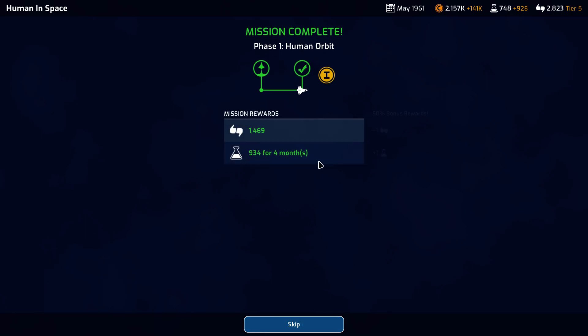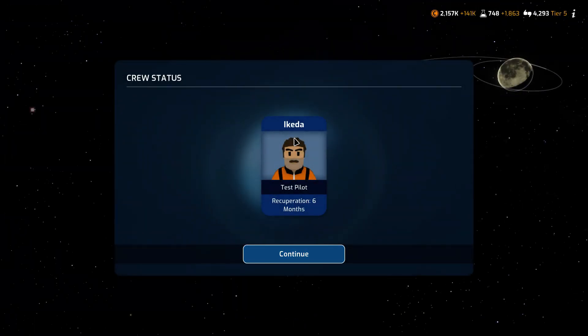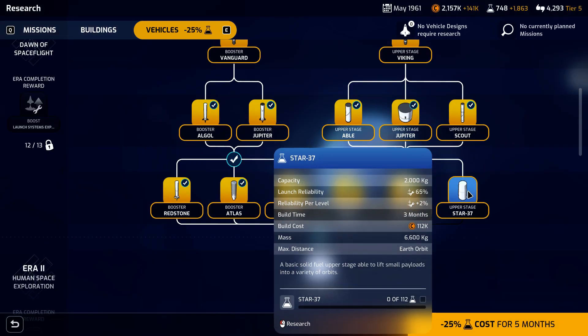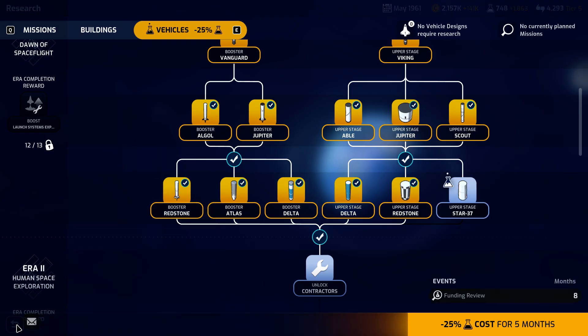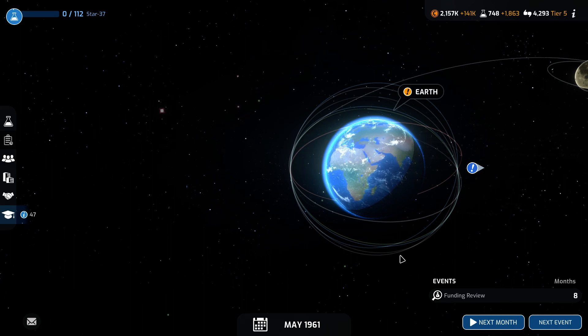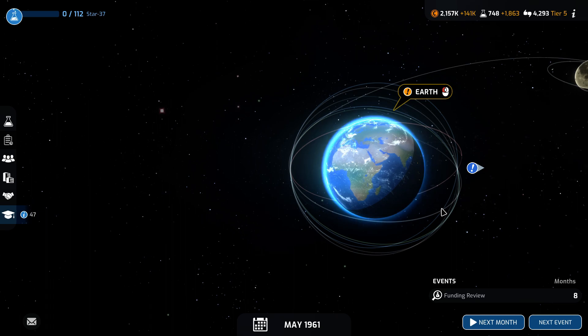We got the mission reward bonus, which is great. Aikida — first human in space! For the last act before we sign off on this episode, we're going to select the Star 37 upper stage as the next research, since we have the vehicle research cost bonus currently. Thank you for tuning in — that is the conclusion of episode 2. Tune back in for episode 3 when that comes out!